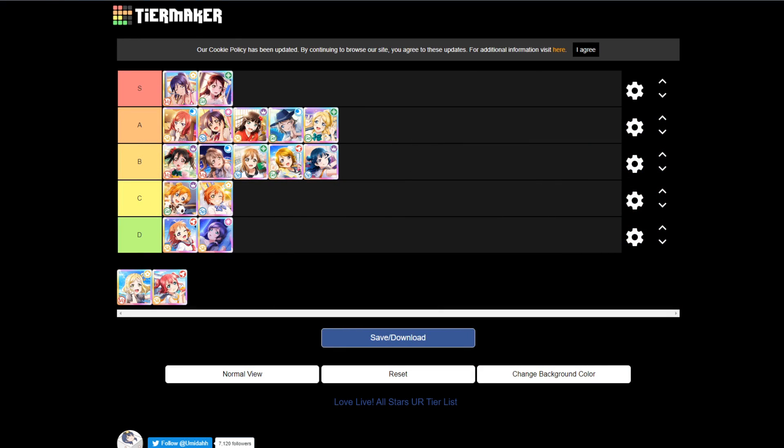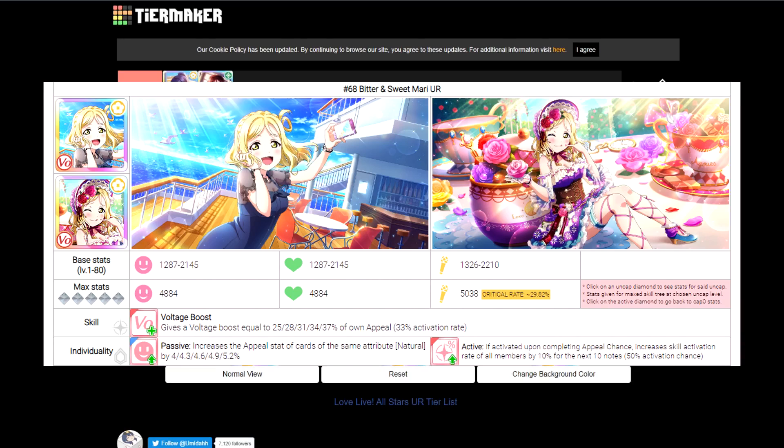We're almost done. Now we have Mari, and Mari deserves B tier simply for being voltage typing. Her stats are also pretty good — her appeal stat is better than Niko's and Katori's. The reason I'm putting Mari lower is because her other skills aren't as good. Her ability is a voltage boost, her passive personality is an appeal stat gain for attribute matching, and her active personality skill is an increase in skill activation rate. That useless skill activation rate up just doesn't make her any better, despite having around 400 more appeal stat than Niko and Katori.